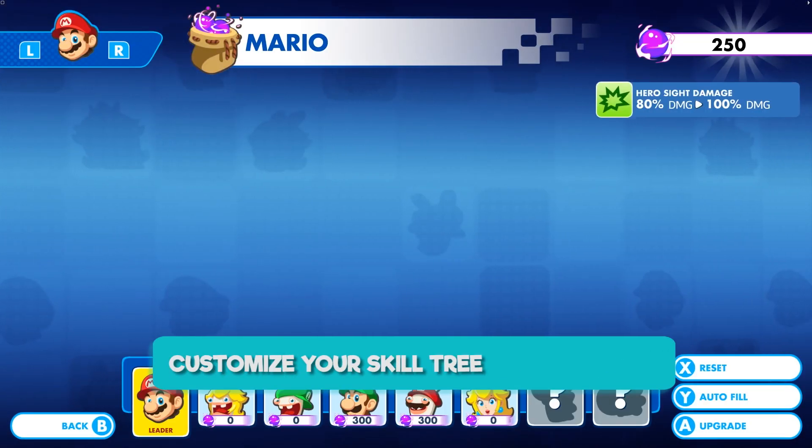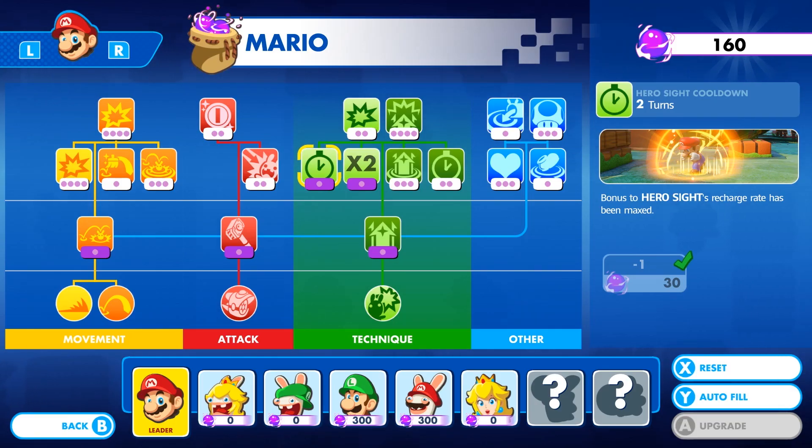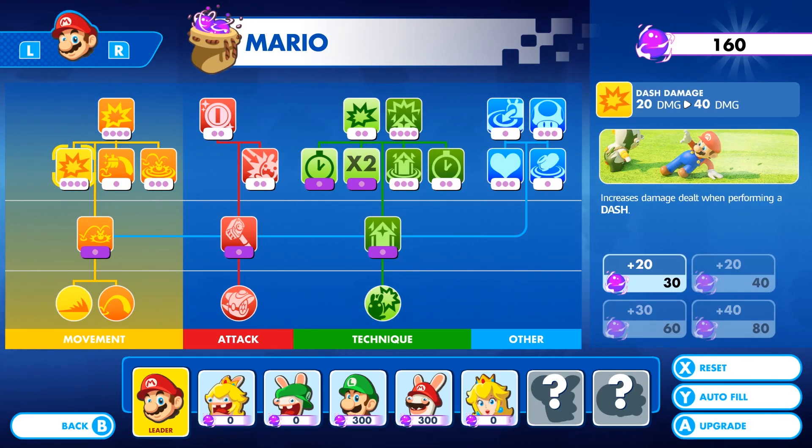Once your characters and weapons have been selected, you should customize your skill tree accordingly. For example, for Mario, Hero Sight and Empower will maximize the damage output from Mario and the rest of the team.